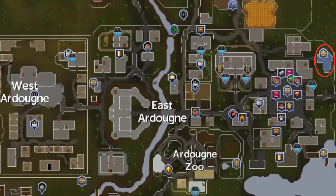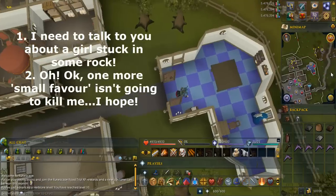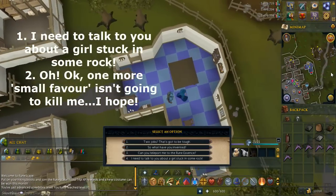Head to the building in the northeast corner of Ardougne. Talk to the wizard and select the options written on screen.